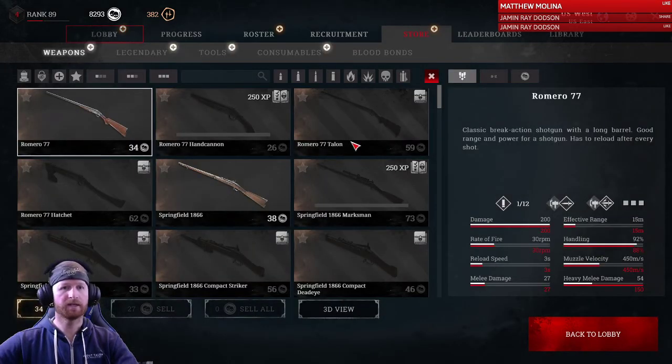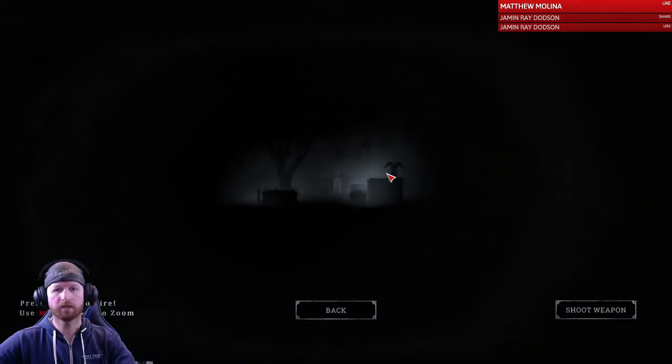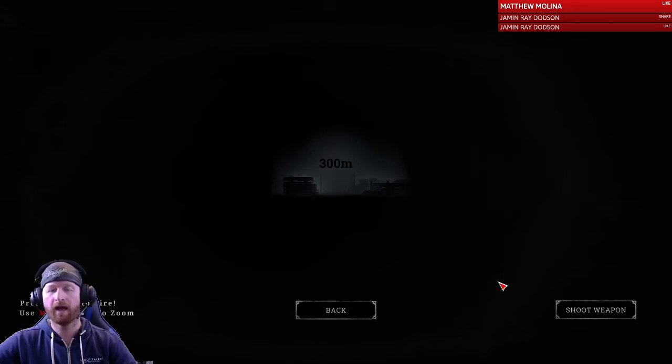Everything does make a different sound. The guns are a good place to start — if you come into the Romero, a pretty standard shotgun to start with, and come into the 3D view here, you can hear exactly what this gun sounds like if someone was to fire it next to you. Given that the map is a 1x1 kilometre map, you can zoom out. So if I was 300 metres away from this person and they fired the same gun, you can still hear it, and I can tell how far away, what type of weapon they're using, and what direction they're in based on that sound.